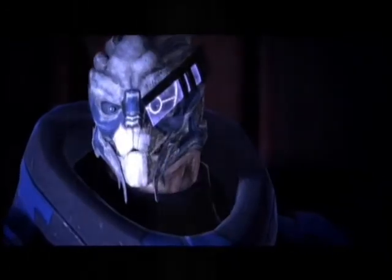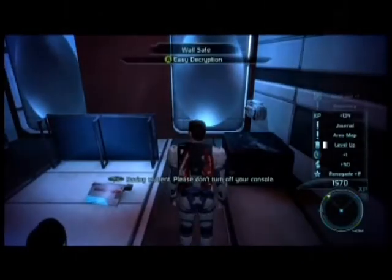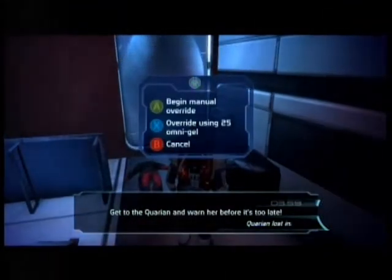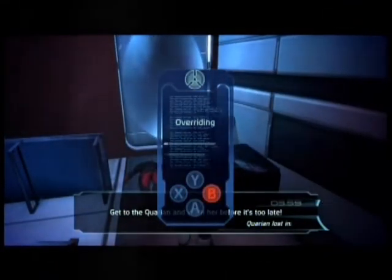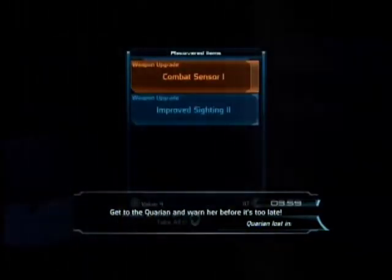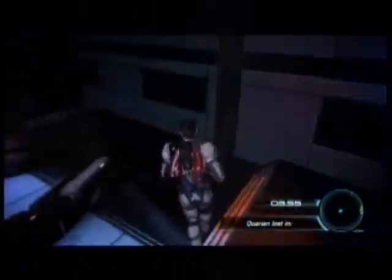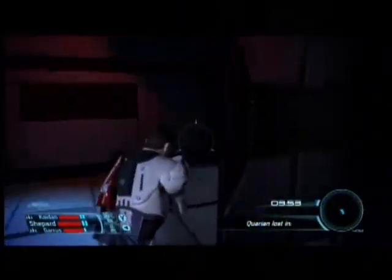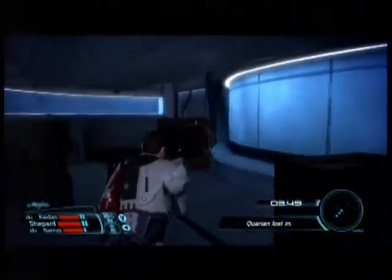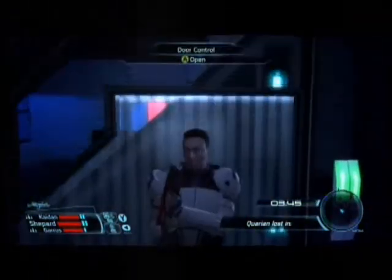Now that he's dead, you get control back over your character. If you accepted the Emily Wong Reporter's mission, there's a data disk on this overturned console on the ground — pick it up. Even if you haven't accepted the quest yet, pick it up anyway. I'll explain why in the side mission.